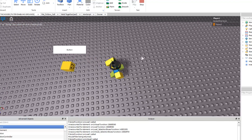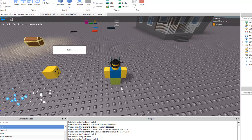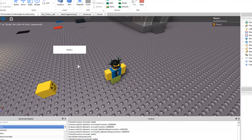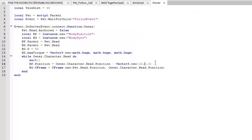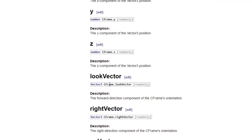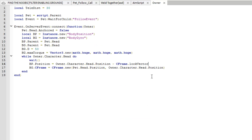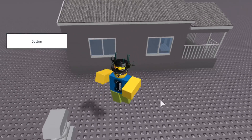I want it to follow you right at your shoulder, but right now it's staying in the same spot and not behind my shoulder. When I turn, it's beside me instead of behind. So we're probably going to have to use the look vector. I'm on the wiki looking at the look vector property — it's read-only and a Vector3 value, so we don't need to convert it. Let's try multiplying by 10.